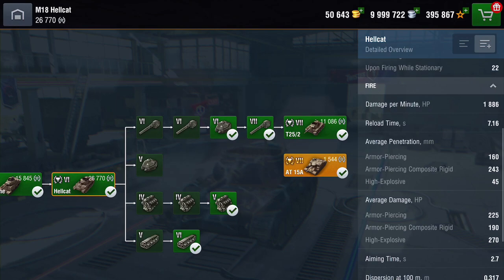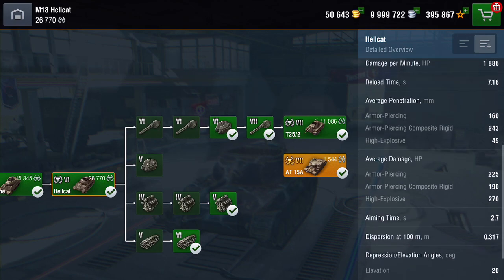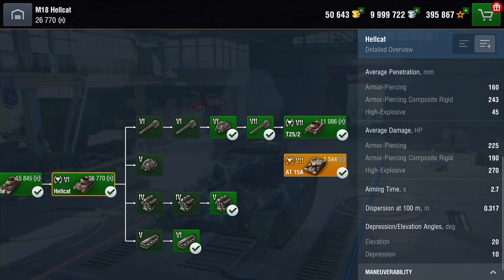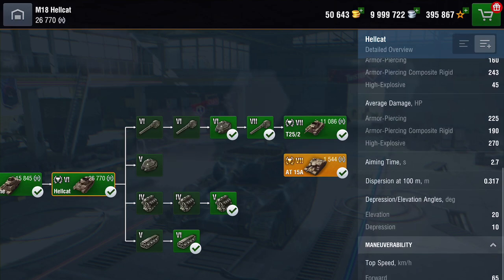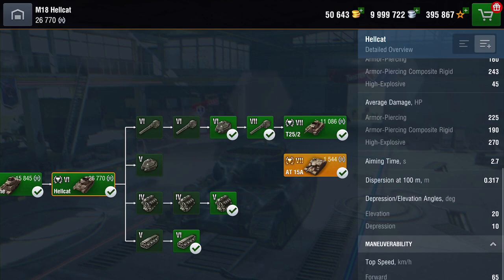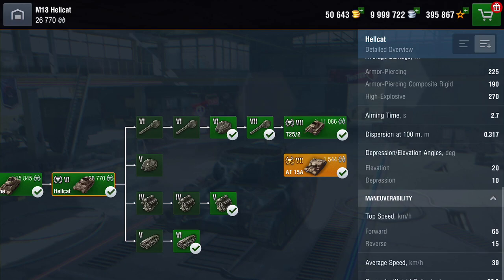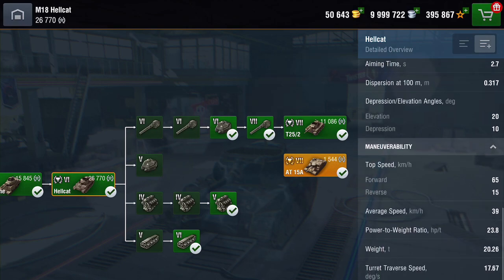Dispersion at 100 meters is 0.317, which realistically isn't that bad. Gun elevation is 20 degrees — pretty nice — and depression is 10 degrees, which is super duper fantastic. The thing that makes this tank, because it has no armor, is its speed. It really is a little Speedy Gonzalez. Top speed going forward is about 65 kilometers an hour, backwards about 15, with an average speed of just shy of 40.